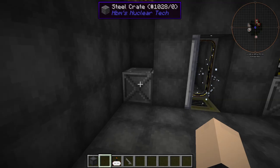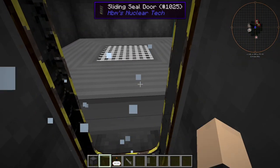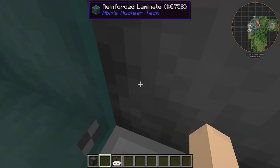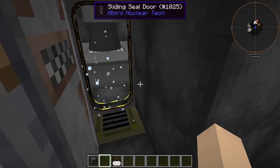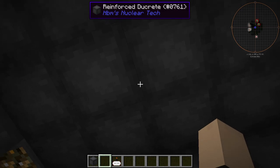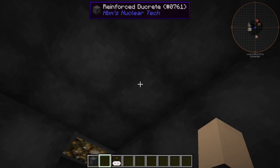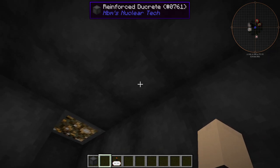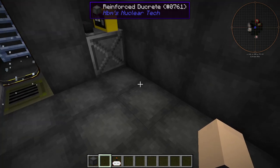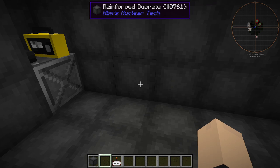One thing that would be a great addition to the HPM Nuclear Tech Mod would be actual ventilation systems for bunkers and stuff — that would be pretty epic. Like if there was a pipe, so you could use those pipes to go into a little machine that has a filter in it, like a HEPA filter or whatever kind of filters nuclear bunkers use.